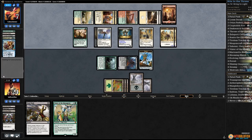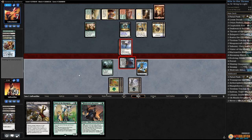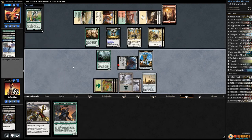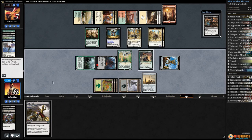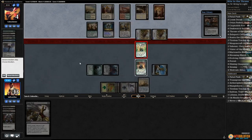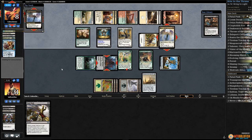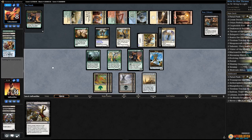Get in with Ormendahl, opponent blocks, we get back our Throne, gain some life. Play Vizier, can't do Yahani — Dusk Watch and pass the turn. Drain our opponent so they have to get back Angel to get rid of Ormendahl. Opponent does some attacking, kill a Cat. Here comes Angel — exiles Ormendahl. Lumbering Falls and passes. Dusk Watch flips.